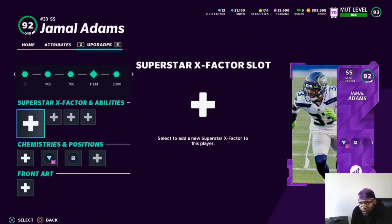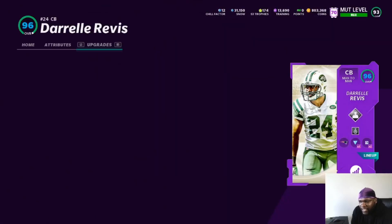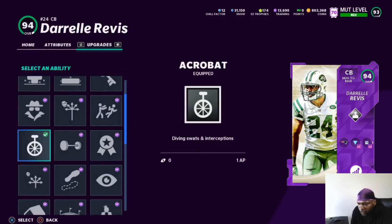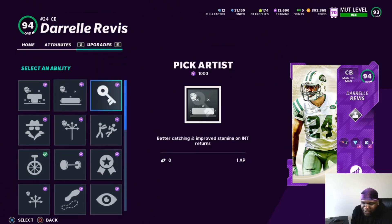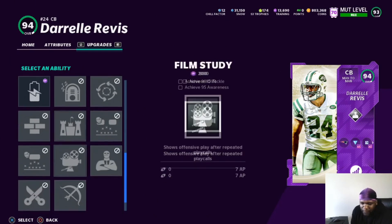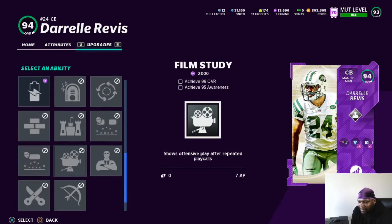You could run One Step Ahead on some of your corners. Corners are kind of like free safeties and safeties — if you've got good enough DBs you should just run Acrobat or nothing. I don't think DBs really need anything. One Step Ahead helps if you're running a lot of press man, but it's not something you have to do. As the year goes on, things are going to come up and become better. You can throw on Film Study if you have somebody like Charles Wilson.